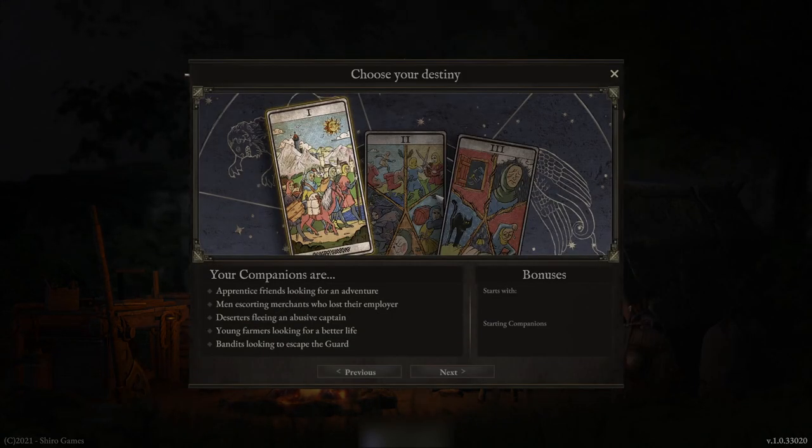When you select a new game, you're provided with a prompt to choose your destiny. The first thing you have to select is what your backstory will be, and you have five options. Each of these options gives you a different starting bonus and also your starting companions are different. For example, in the first option about apprentice friends looking for an adventure, my starting companions are a swordsman, archer, ranger or brute. In the second option about men escorting merchants who lost their employer, my starting companions are a swordsman, a warrior, a spearman or brute.